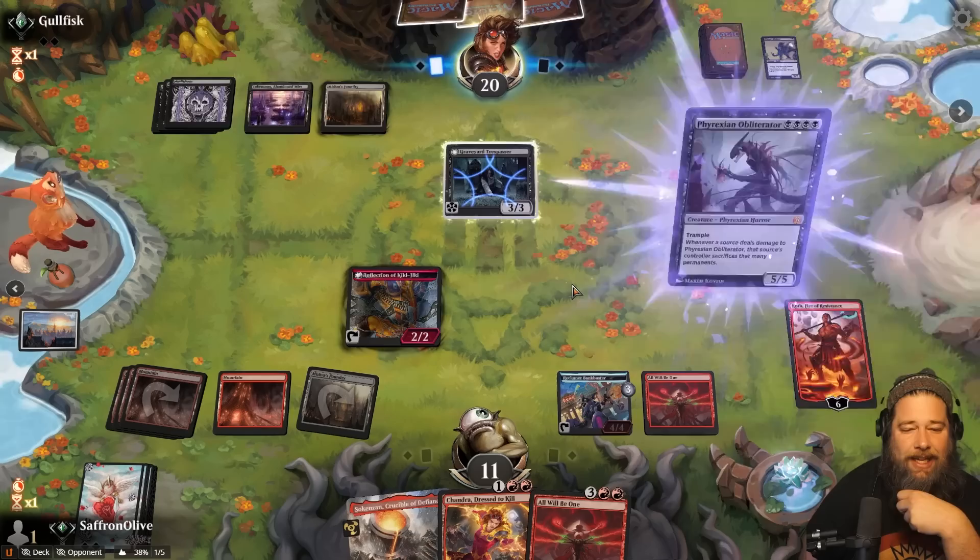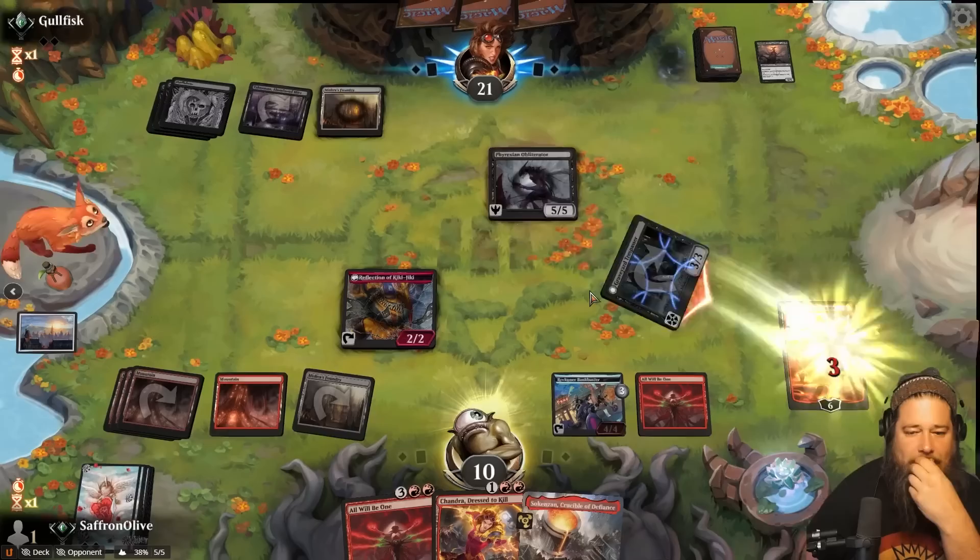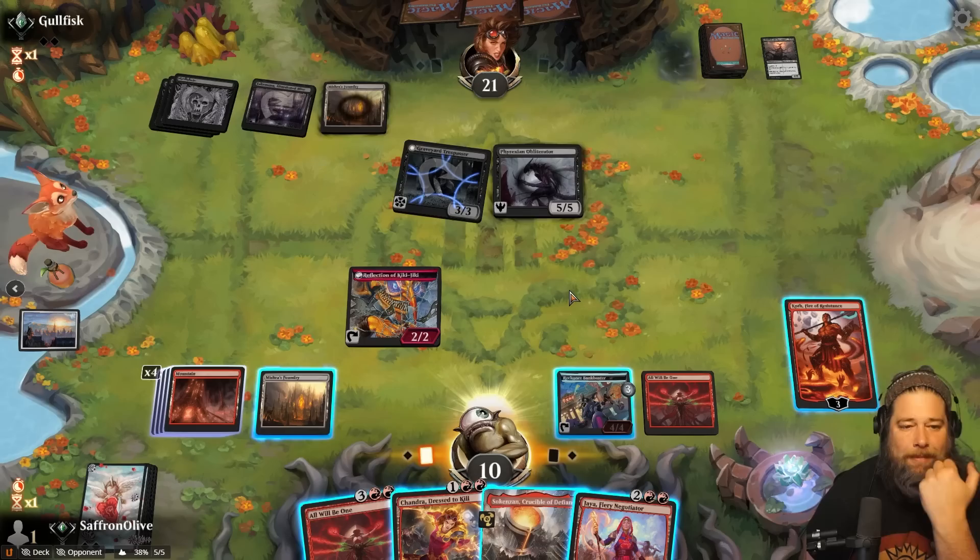Oh god, Phyrexian Obliterator. Okay. Well, we're gonna have to find a way to just straight up kill our opponent — we cannot damage the Obliterator. It drains us. No blocks. Can we live two turns? Double All Will Be One is kind of absurd. The problem is, what if they have Invoke Despair? Can we beat an Invoke Despair? Okay, I think we play Chandra.